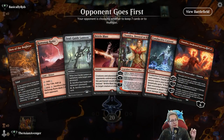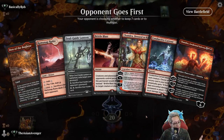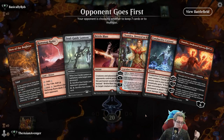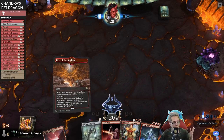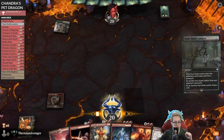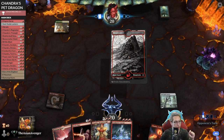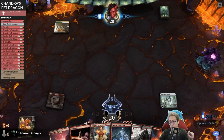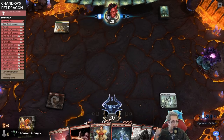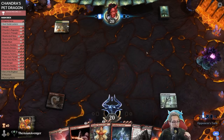I believe my deck will give me lands - I have to will it into existence. No Lurrus companion, so maybe the Soul Guide Lantern - I could just play it, sac, draw a card. We'll see what happens. If I get a third land we are cooking! I'm going to play the Soul Guide Lantern - doesn't seem like there's much for me to do against a green-white deck. This is probably some form of Selesnya life gain angels.